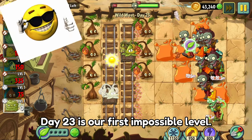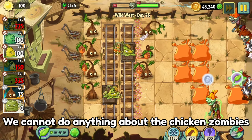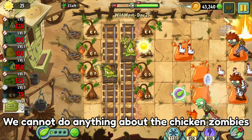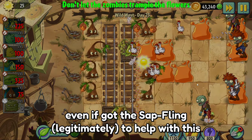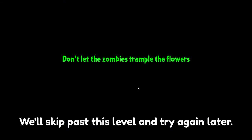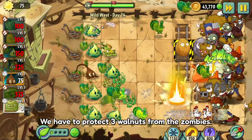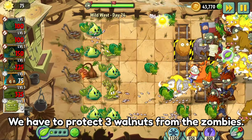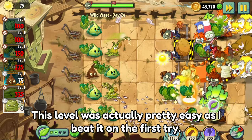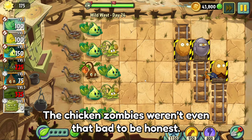Day 23 was our first impossible level. I spent about 5 hours trying to beat it — we cannot do anything about the chicken zombies running past the flowers. Even getting the sap fling didn't really help. We'll skip past this level and try again later. Day 24 was our last actual level, where we had to protect 3 walnuts. This was actually pretty easy and I beat it on the first try — the chicken zombies weren't even that bad.